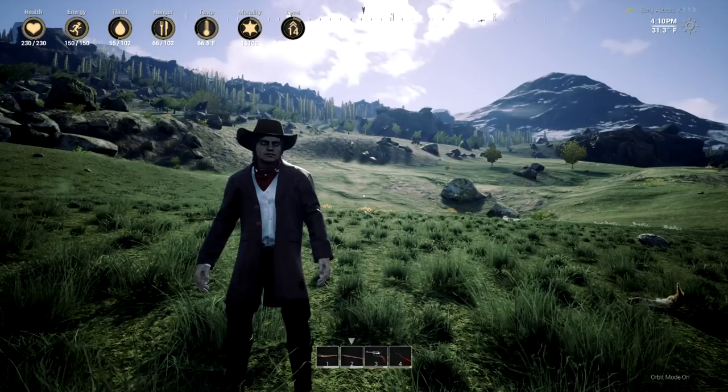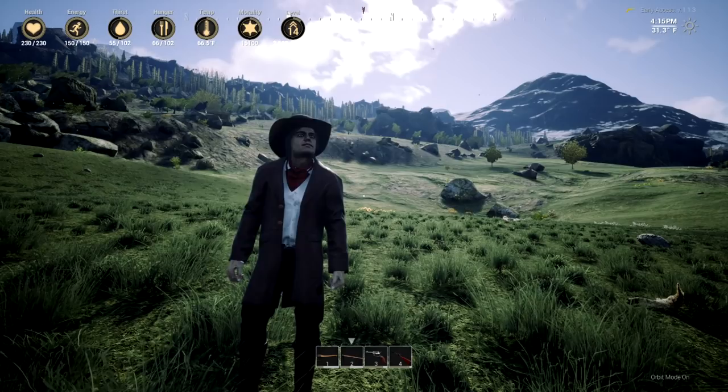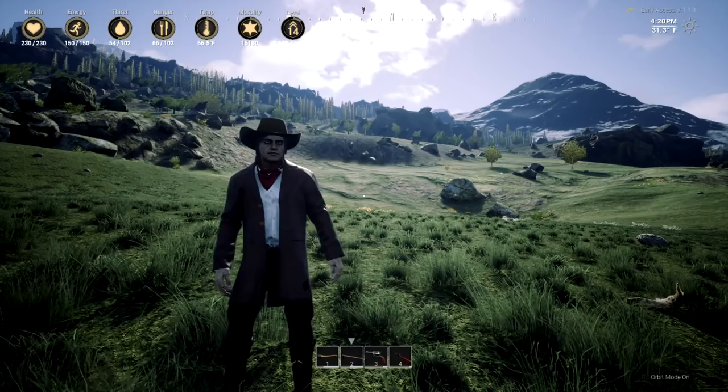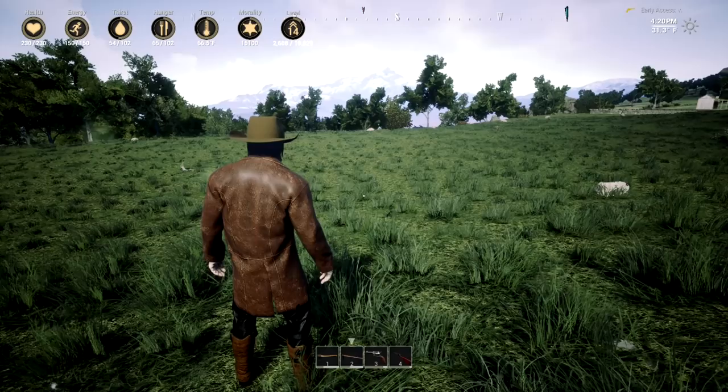Ladies and gentlemen, welcome back to Outlaws of the Old West. I'm the Radio Man 03 and it's awesome to have you along. I bought the train station. I figure it's a good place to start. If I put the train station down, then everything I build can kind of build around it, next to it, and up near to it. So I'm curious to see what it looks like so we can start building our town around that.